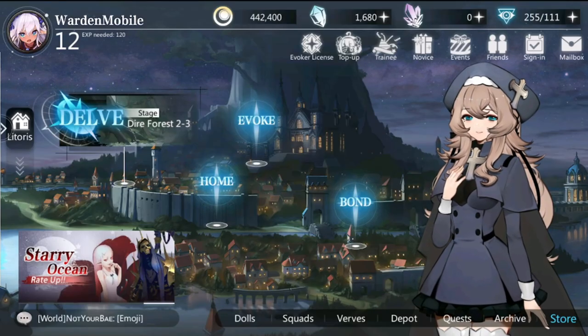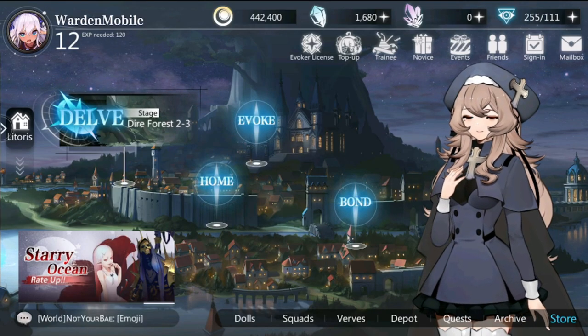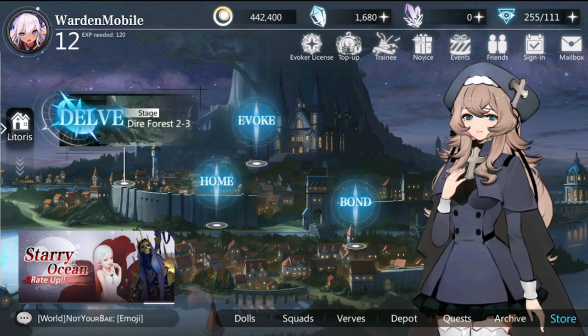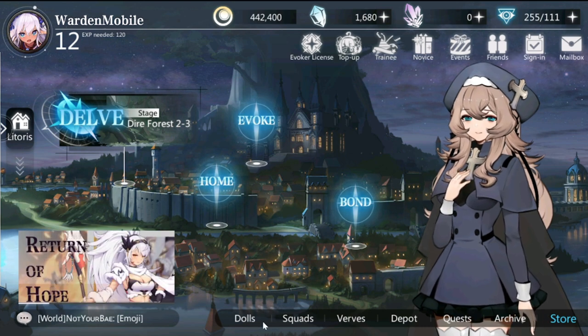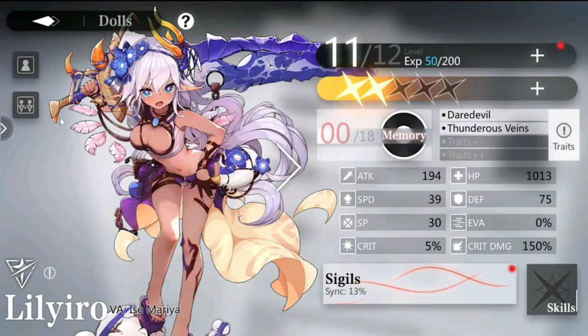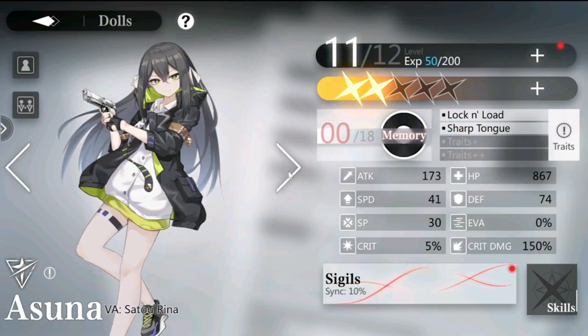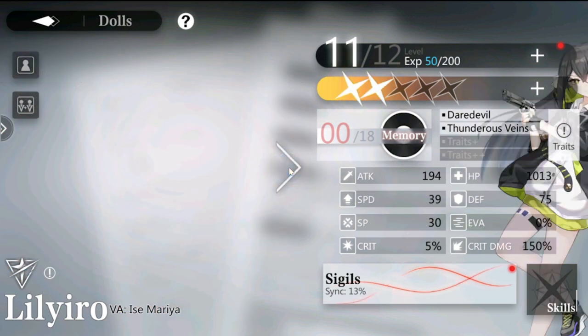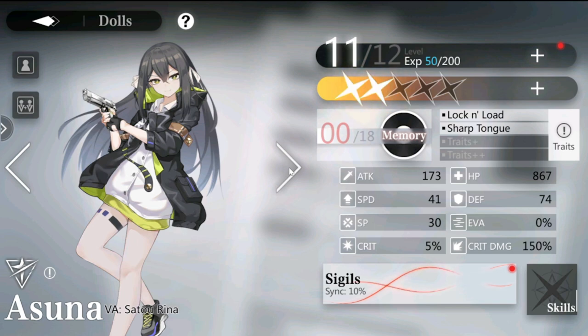Welcome to Soul Tide — this is a first impression of the game, starting with the dolls, which are your characters. The character design is somewhat unique but not entirely. For example, Asuna looks like I've seen her somewhere before, so I'm going to give character design around a 7 out of 10.